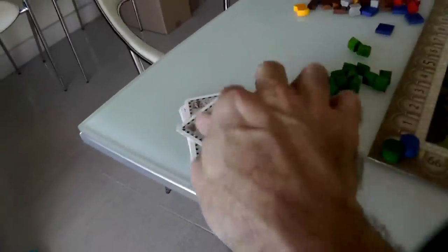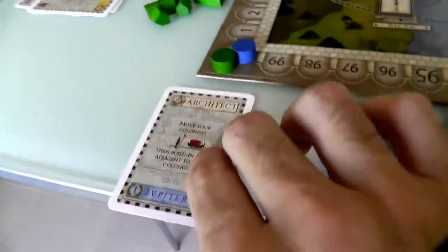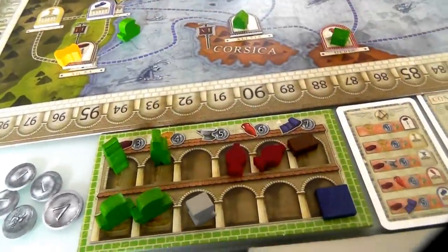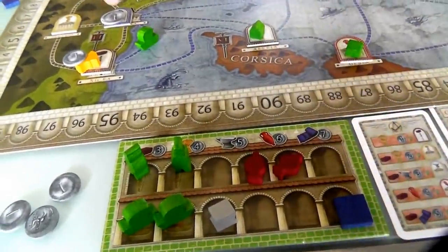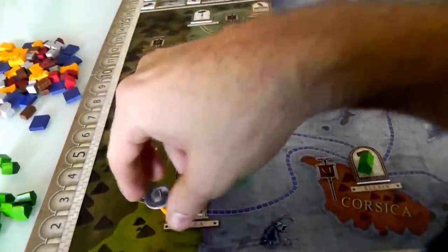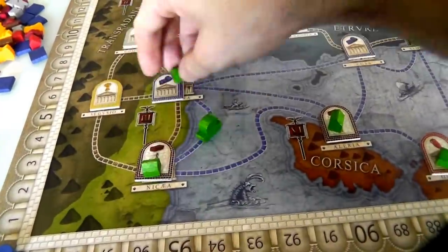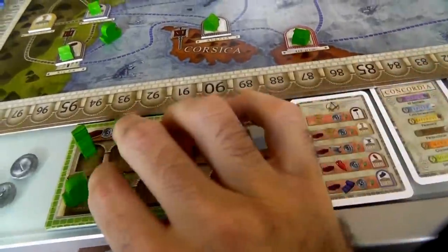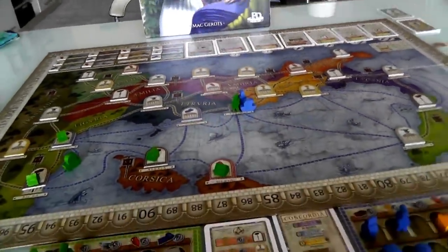My turn again — I can start all over because I've reset my deck. I'm going to play my Architect, move my colonists, move this guy one, two, and then build. I need a food and one Sesteri to build in the food space, and to build in the Cloth Space I need five Sesteri, a brick, and a cloth. I pay all of that and take over these two spaces. I have controlling interest in these two new locations — very nice. I'm doing really well grabbing land, but I haven't grabbed any cards here, which means I haven't gotten any points multipliers like Jen has.